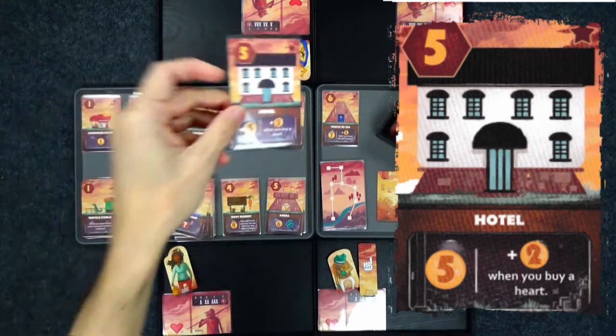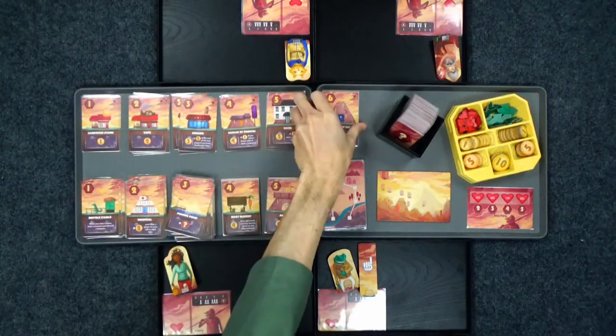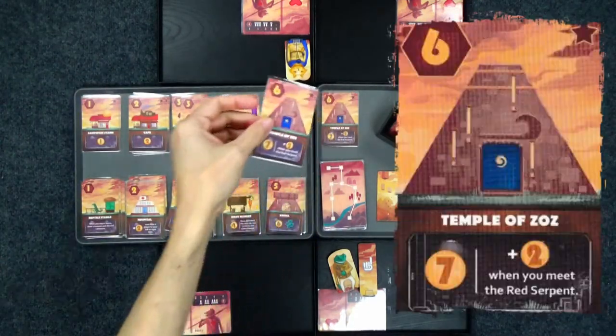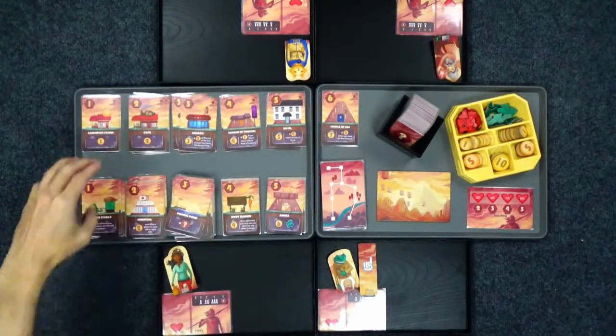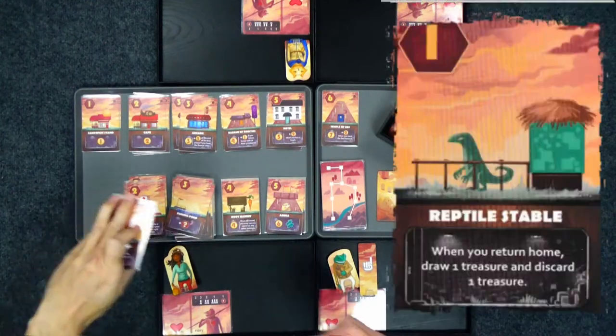The more expensive the cards, generally the better they are in this game. This one costs six different resources — that's huge. Now, this bottom row is basically special abilities, with one resource in the top left, and if you notice, there are two different cards in there.